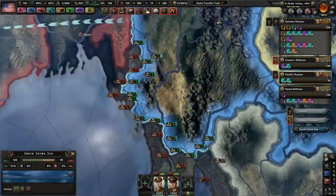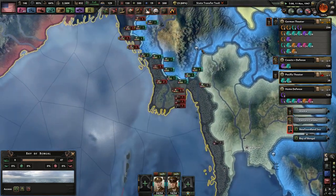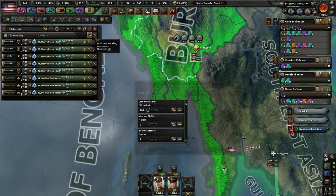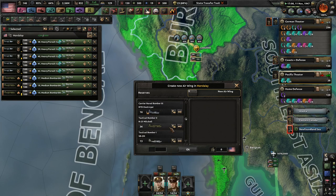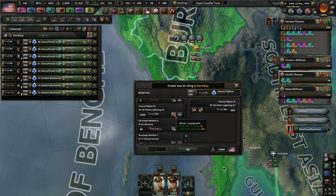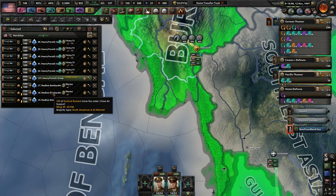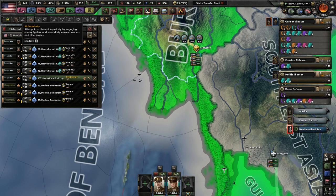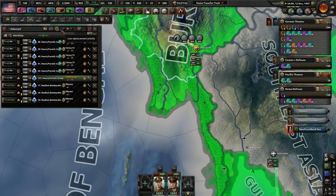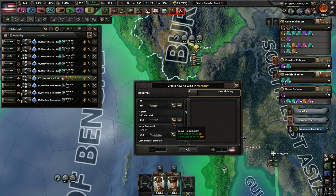We've taken this — we've kind of split up our own soldiers, but with enough air power, we can strike at any sort of naval resources they may end up getting. Chain Lightning — I love that name. Heavy fighters. We already have a couple of heavy tactical bombers just for Burma itself. I'll probably send those with whatever army group is down here to help out the infantry divisions.